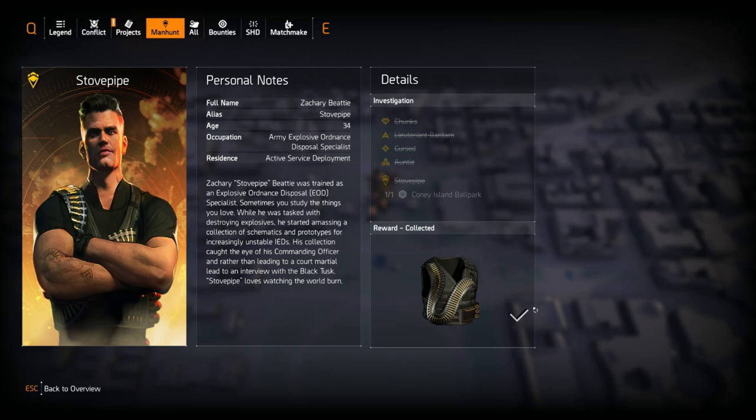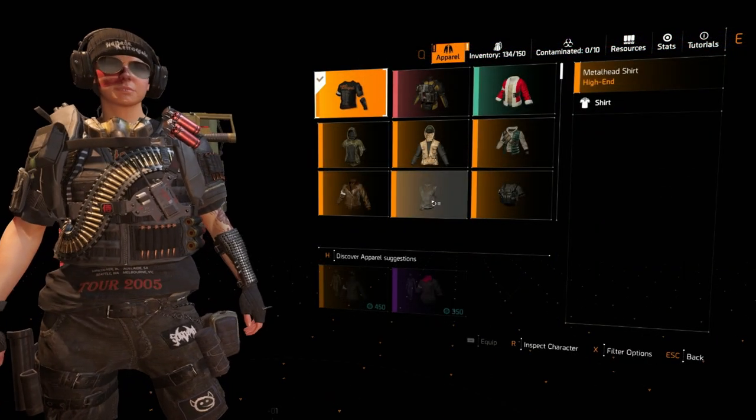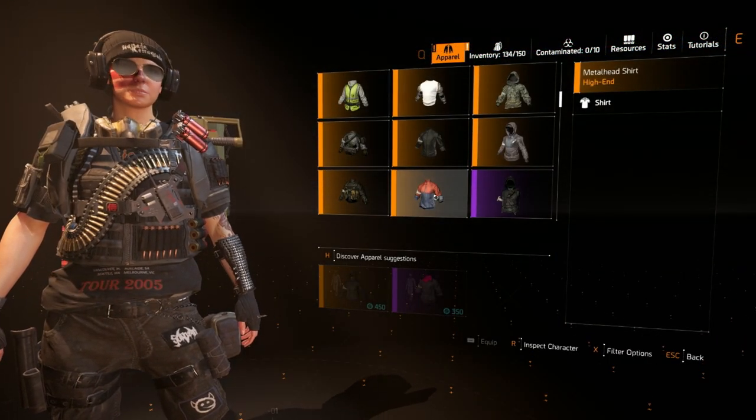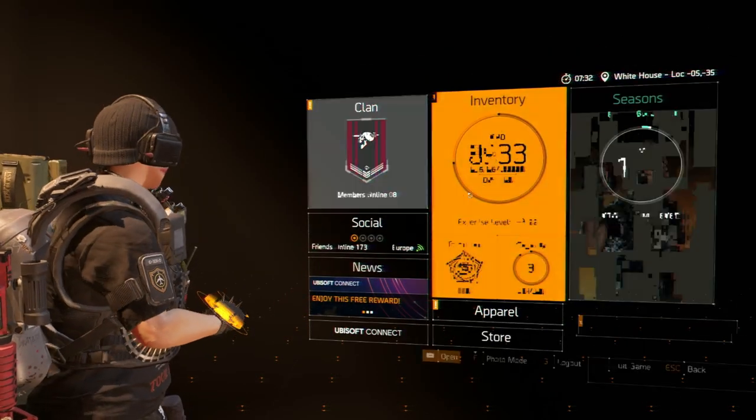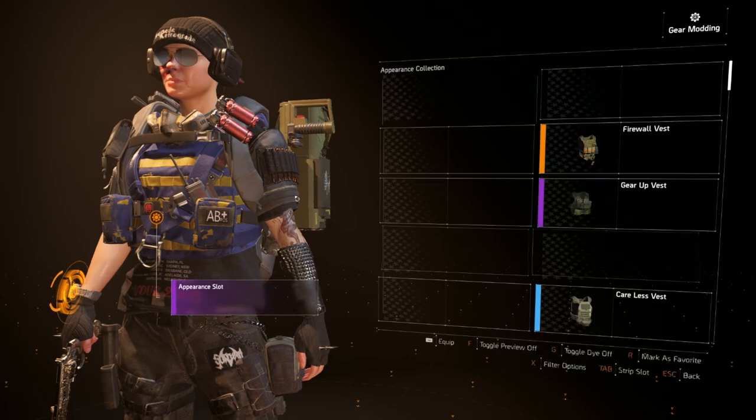So if you've finished the manhunt — no spoilers here — you'll get a tick, meaning it should be in your items. You'll head into your apparel, scroll through, and discover that it's actually nowhere to be seen. If you go into your inventory and go to gear mods...